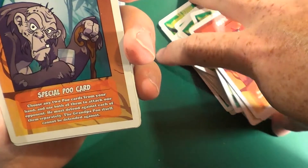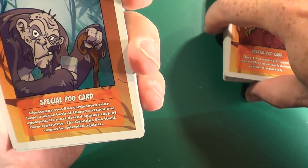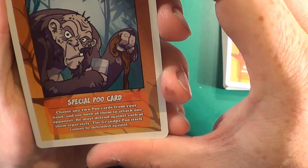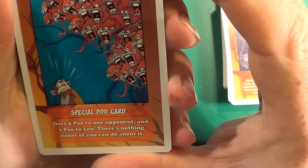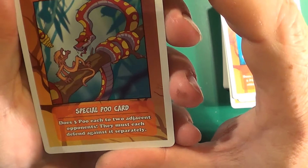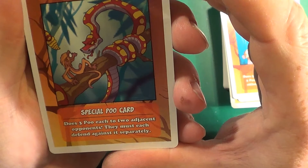There are a few different special poo cards. We have Grandpa Poo — choose any two poo cards from your hand and use both of them to attack one opponent. He must defend against each of them separately. The Grandpa Poo itself cannot be defended against. Then we have Screaming Mimis, which does five poo to one opponent and two poo to you — there's nothing you can do about it. And then we have The Snake, another special poo card. Does three poo each to two adjacent opponents and they must each defend against it separately.